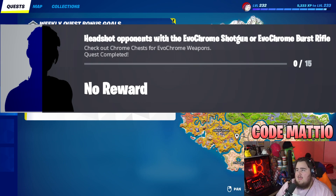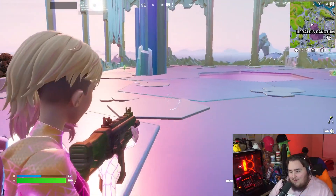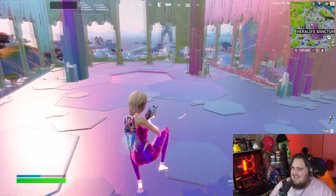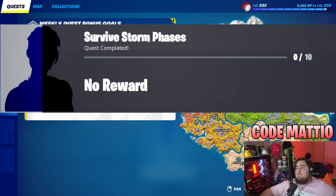Next, headshot opponents with the evochrome shotgun or evochrome burst rifle — you need 15 headshots total. You can go to Herald Sanctum or any chrome area, chromify a chest, and you'll usually get a chrome weapon from it. If you've been keeping up with my previous challenge videos you already know the fastest ways to get chrome weapons. Just headshot opponents 15 times with either weapon.